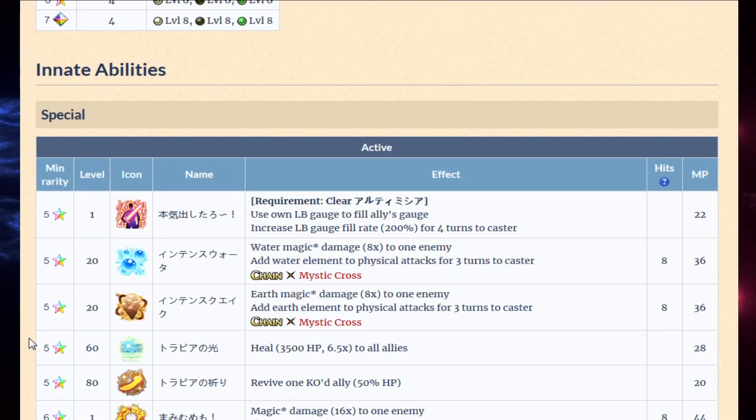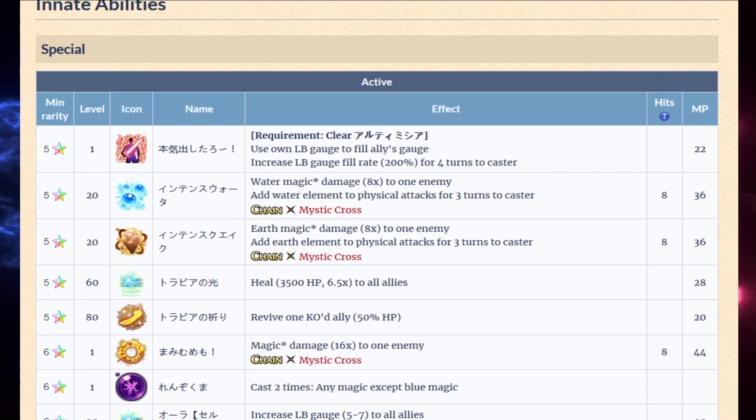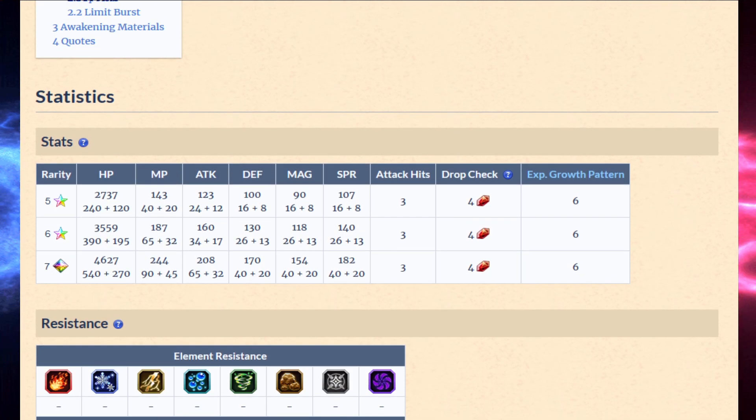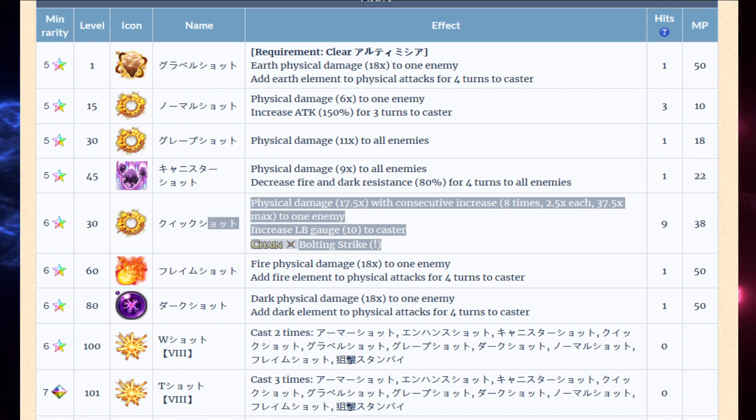Sylphie is much better than Irvine — I don't know what they were thinking with Irvine. He's not a summon fest unit, so they just made him really bad. He's okay as a finisher role, but that bare-bones finisher role is basically over. Even Cloud can be a limit burst finisher, a limit burst chainer, and a ground chainer, whereas Irvine is just a finisher — and that's it.